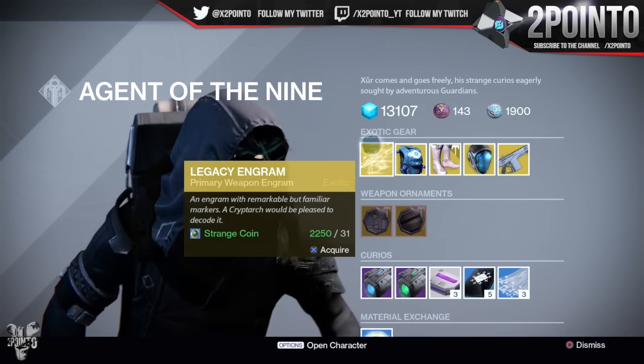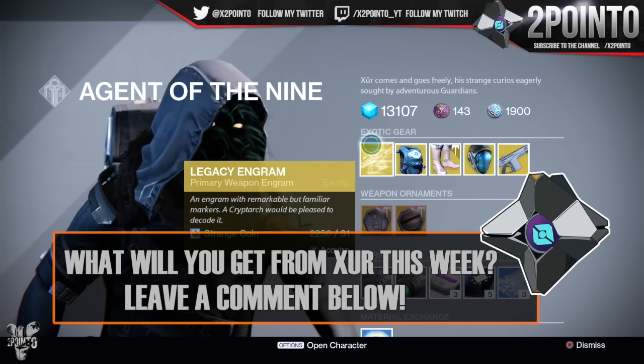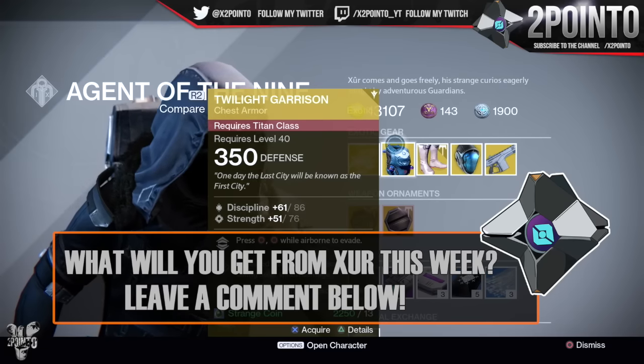Starting at the top with the legacy engram, he has a primary weapon engram this week at 31 strange coins. However, as always, this will give you a year one version of an exotic, so bear that in mind before you go ahead and pick any of those up.